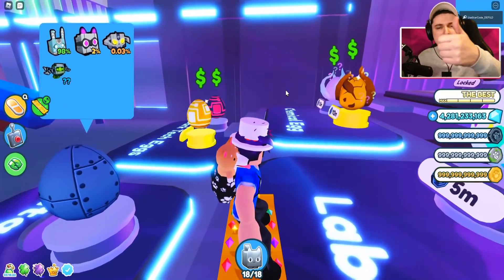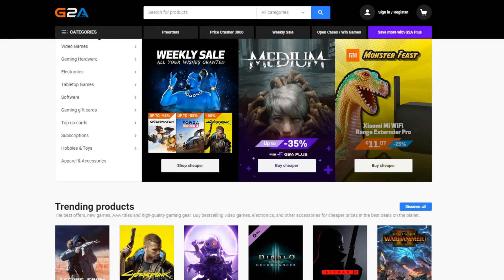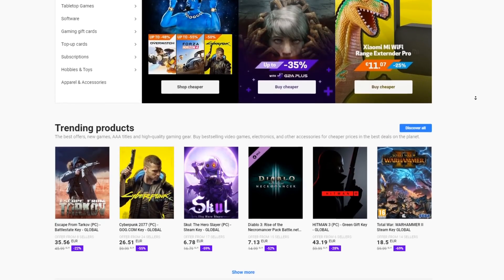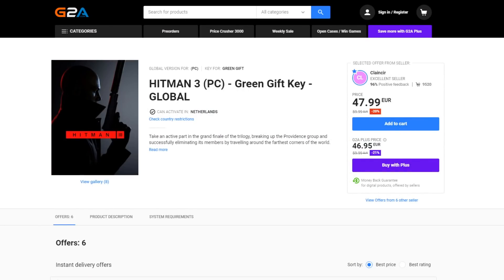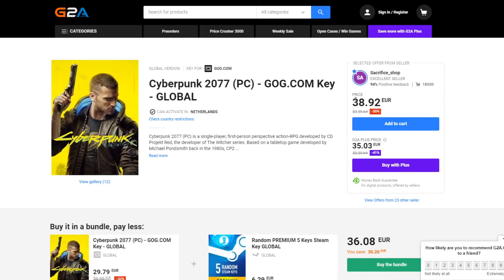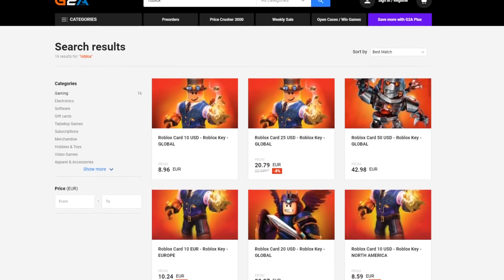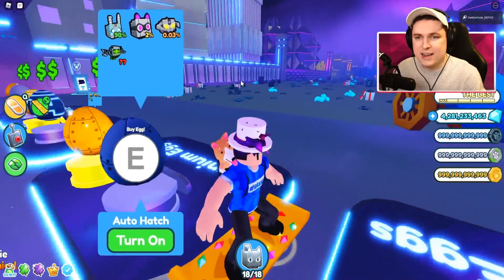So if you guys are ready, hit the like button, subscribe if you're new, and let's get started. Before we get into today's video, I want to talk about today's sponsor, G2A. G2A is a website where you can get games, game accessories, and more for a lower price than anywhere else. Even games like Cyberpunk or Hitman 3 are so much cheaper - from 60 euros to only 38. Even Robux gift cards are cheaper on G2A. Check out the description below for the link.